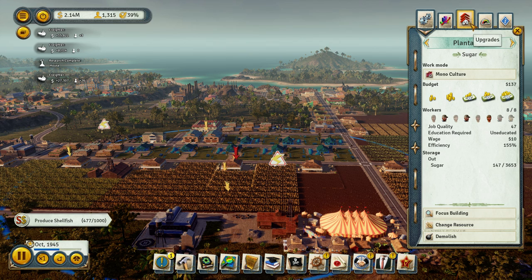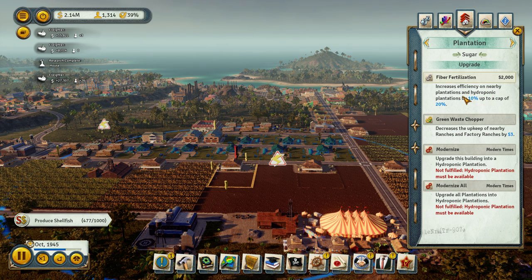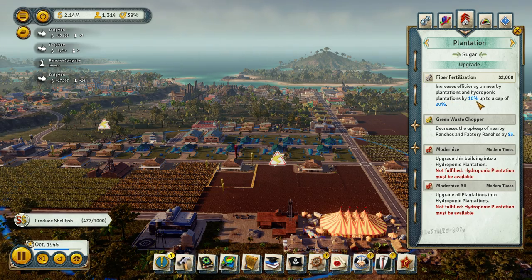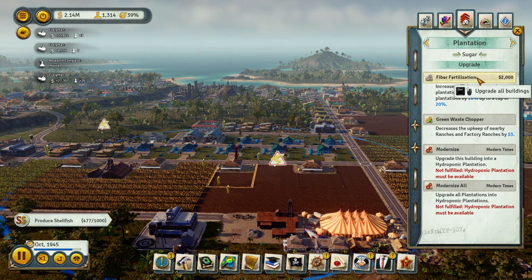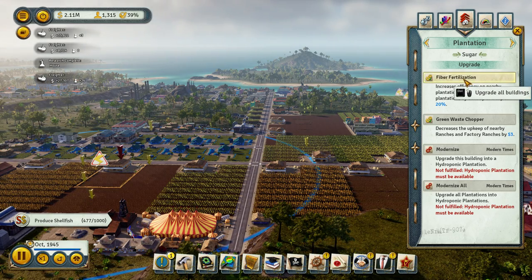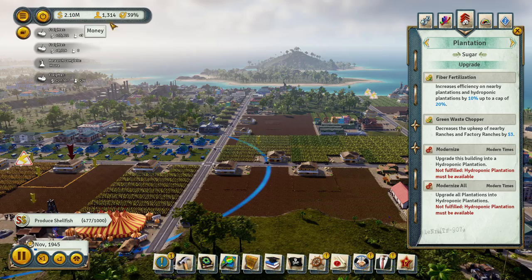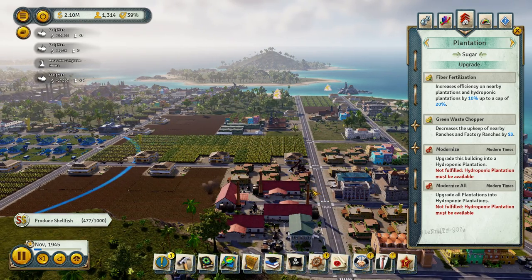Sugar — increases efficiency on nearby plantations and hydroponic plantations by 10, up to a cap of 20%. I'm just gonna pop that. Why do I feel like it's not doing it? Oh — because it's going down by .01, but that's of millions.